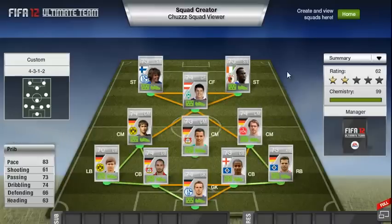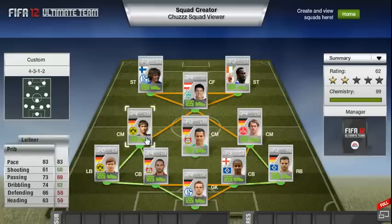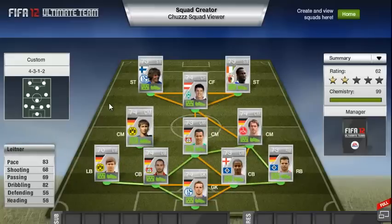Moving on to centre-mid, we've got Prib, who does not actually play for Bayer Leverkusen but plays for Gryfow — I'm sorry if I'm pronouncing that wrong. As he would not link up with some of the players in this team, I had to change his badge so he was playing for a Bundesliga Division 2 team. He's got 73 pace, 73 passing and 74 dribbling. He'll be a good player going forward, and that's what I'm looking for in my midfield.